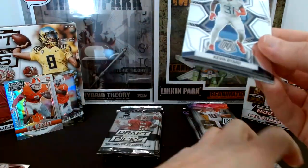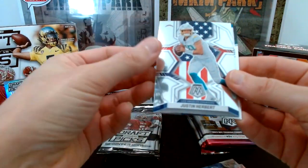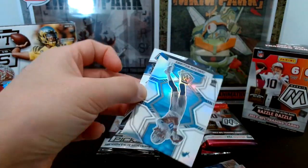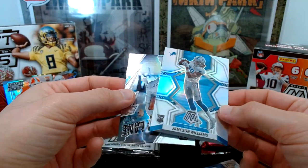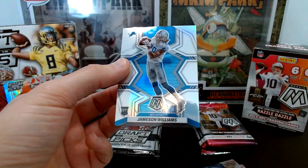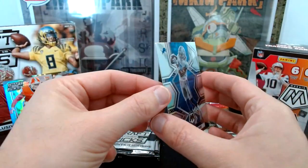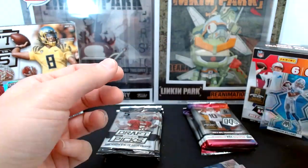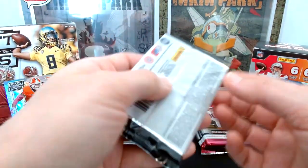Mosaic pack three: Chad Johnson, Kevin Byard, Hunter Renfrow, Justin Herbert, a holo rookie card of Jameson Williams — not bad — and a Thunder Lane Justin Herbert. Those Justin Herberts are probably dollar cards, but the Jameson Williams holo is very nice, got some dimples on there. Pretty typical with this stuff, but probably the best pull so far. That one likely puts Mosaic back up front.